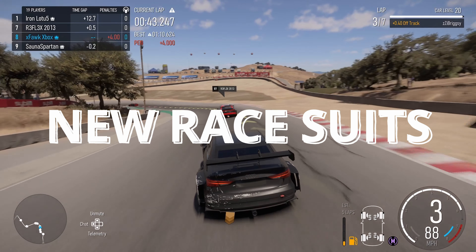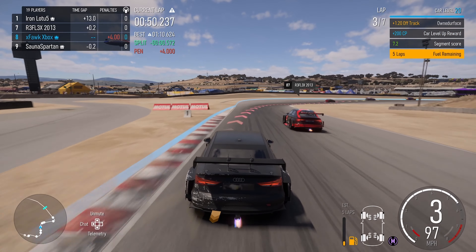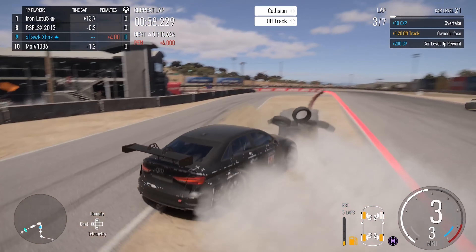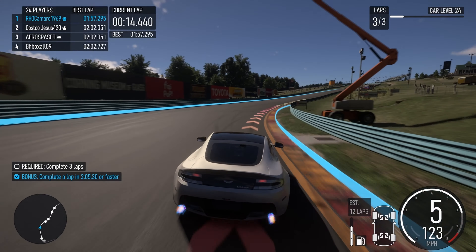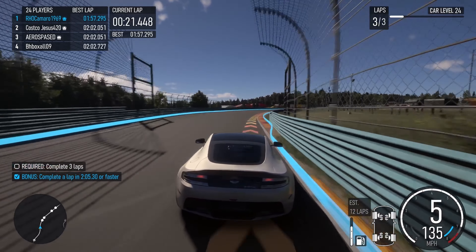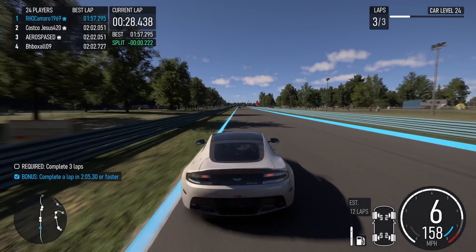New race suits. Forza Motorsport Update 3 introduces 33 new driver suits to the driver customization menu. Groups of suits will unlock at driver-level milestones 10, 20, 30, 40, 50, 60, 70, 80, 90, and 100. Level up and unlock some unique looks that you can use to show up to the grid in style. If you've already surpassed these driver levels, all the new suits will be retroactively unlocked for you once the update is available. Please note, a game restart may be required for all suits to be downloaded and unlocked.